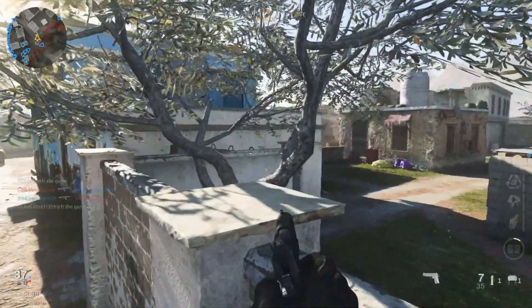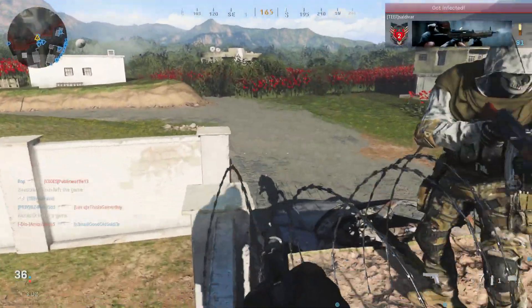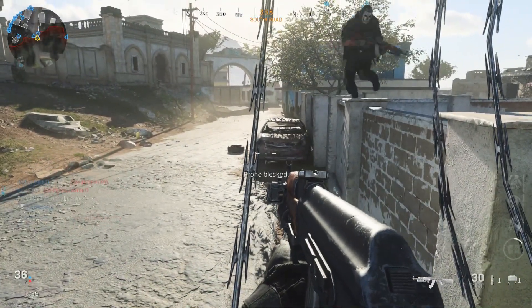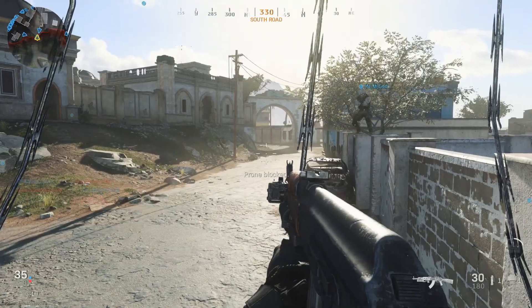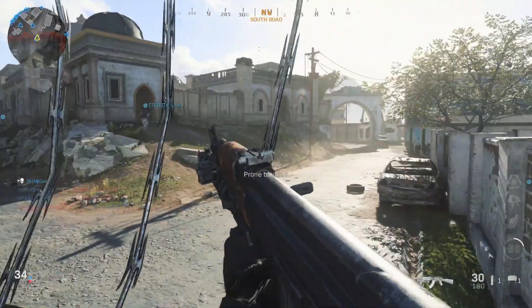Once you've made it to this side of the map, you're gonna want to jump up on this car here, jump up on the wall, and then jump across the wall until you get to the spot with the barbar. Once you're at the barbar, you're gonna want to position yourself inside the barbar and then lay down or crouch — I prefer to lay down because none of my body parts are gonna be sticking out. Then all you have to do pretty much is wait for them to come at you.